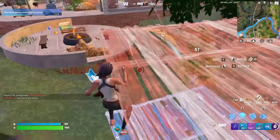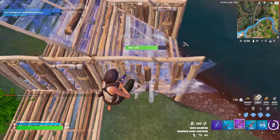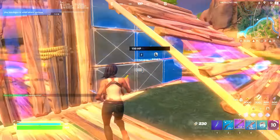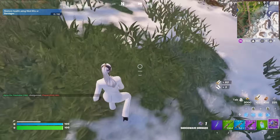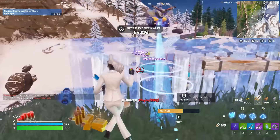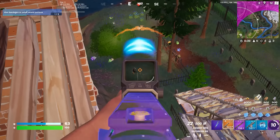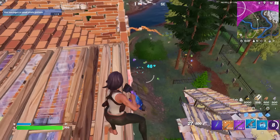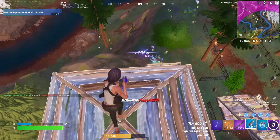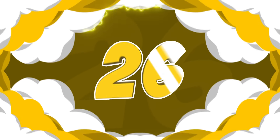The Stun Rod came to the game back during Chapter 2, which was sort of known as the Collab Chapter in Fortnite. We started getting a bunch of collabs pretty much after the Marvel season — that's Chapter 2 Season 5 all the way up until Chapter 2 Season 8. The Stun Rod was added during that time period. It is one of the coolest pickaxes we have, but because we had so many other collab pickaxes added at that time, it is quite slept on in Fortnite today and doesn't really get added back to the store that often.